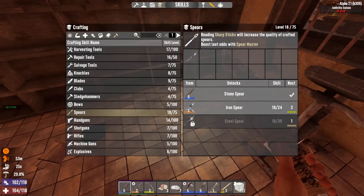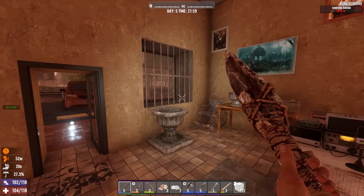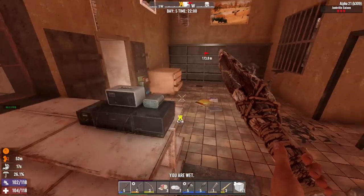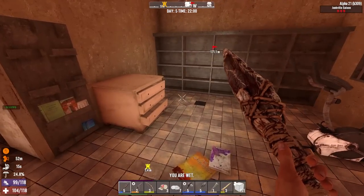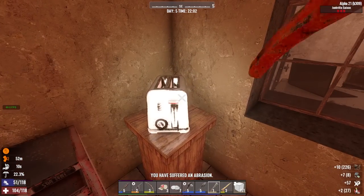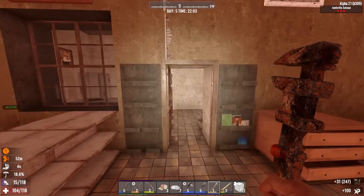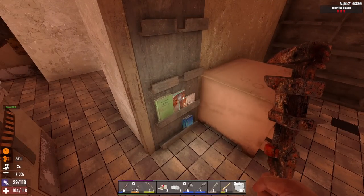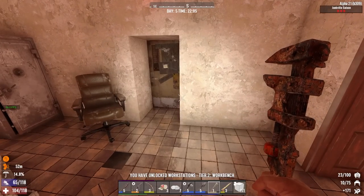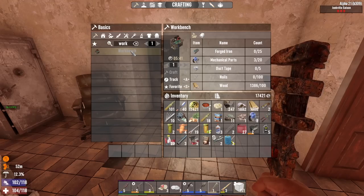A quality 3 iron spear — I'll probably try to make one again. I need to check the stats before crafting because I'd prefer not to waste resources. Let's wrench this and the toaster — pretty good stuff. Forge Ahead — love it. Wait, can I make a workbench now? Yes I can — I should go do that right now!